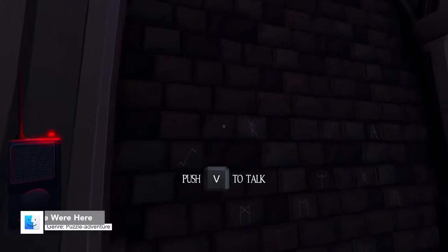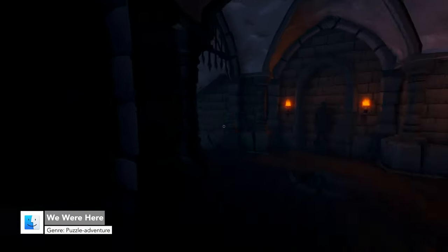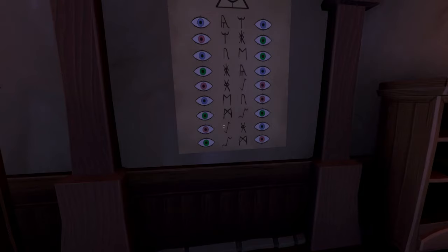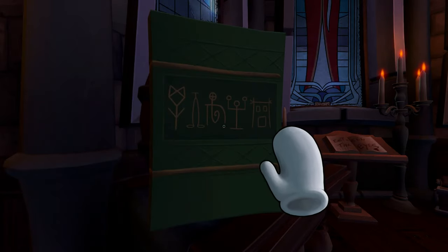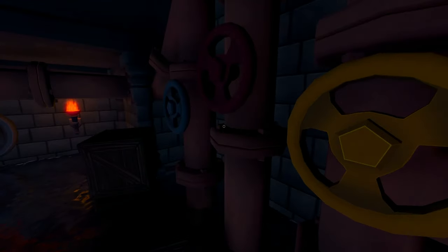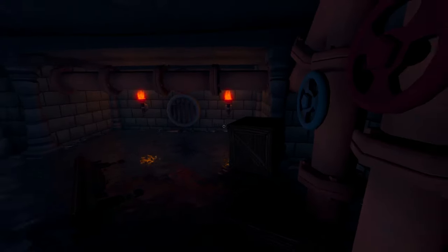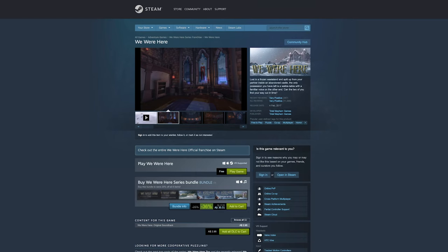Number 8 is We Were Here. We Were Here is a fun co-op adventure game with an emphasis on teamwork. This one requires both players to have a working microphone, or you will quickly find yourselves unable to progress. Stuck in a gloomy and atmospheric castle, two players are split up and must find each other. A number of challenging puzzles and rooms stand in your way, and your wits and voice must be used to overcome the obstacles. We Were Here is a great option to play with a friend or partner as you team up to beat what the game throws at you. We Were Here is available on Steam.